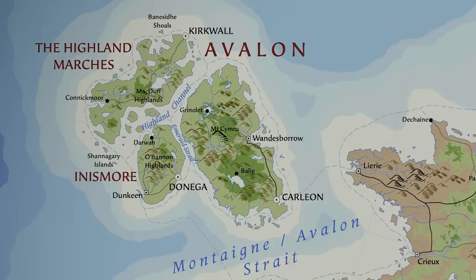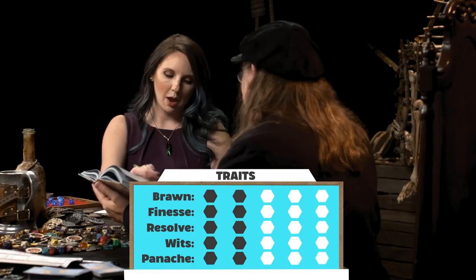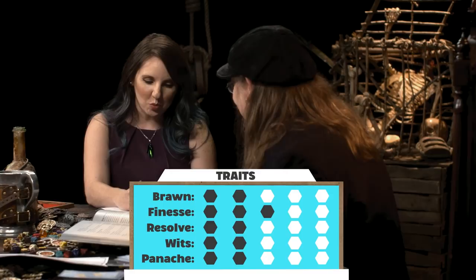Amy's character is from the Highland Marches, loyal to Queen Elaine, who united the kingdoms after a bloody civil war. Because she's from the Highland Marches, she gets a bonus to either brawn or finesse. Amy chooses finesse. She also gets two more points to spend on traits and distributes them — one in finesse and one in wits. Next, they move on to picking a background.